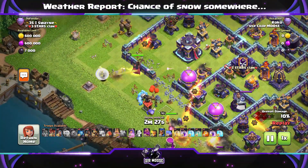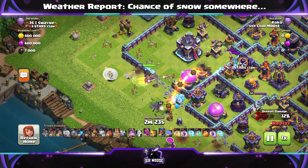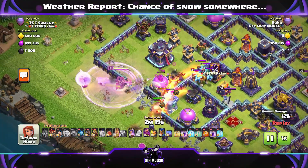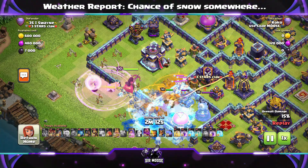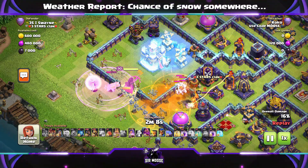We need to send in the King on the right-hand side to help out, otherwise she'll keep going to the right. It can be difficult to funnel, so we want to try and make it as easy as possible. The Queen is now en route towards the Town Hall. We use a Rage Spell to help her out. There are some nasty Super Minions - Poison them.